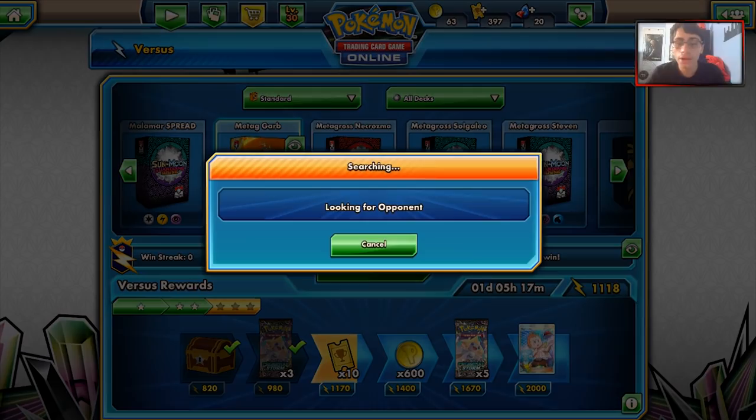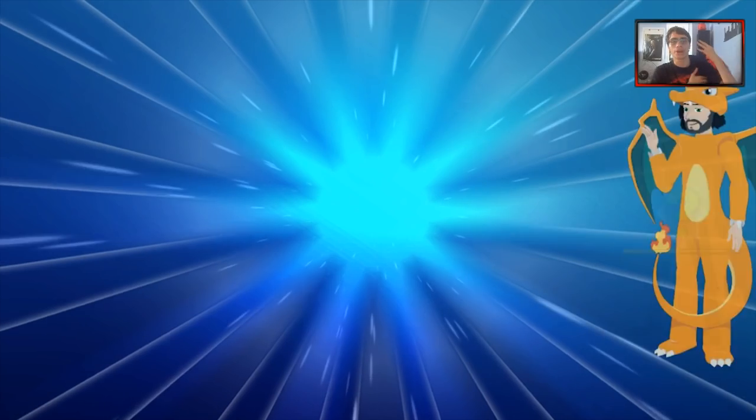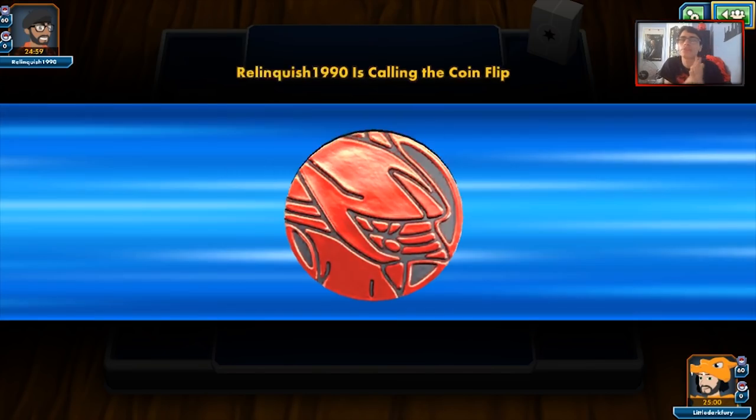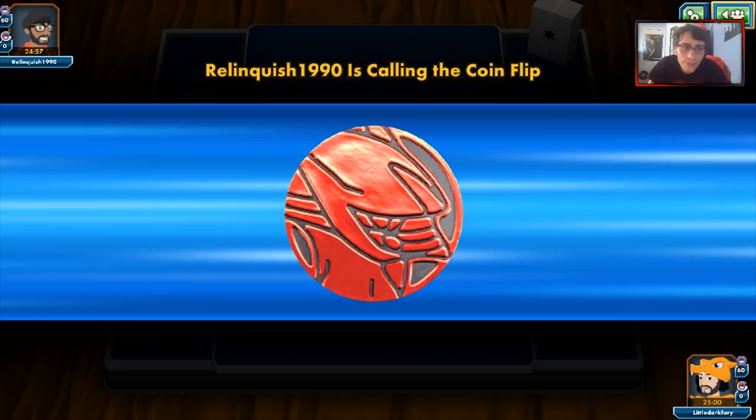Alright guys, let's get another game with our Metagross deck and see if we can get a better game. I do think this deck might need a couple more supporter cards. I probably would add a couple of extra draw supporters - maybe a third Lily or even four Lilies. But I feel like Steven's kind of makes up for it.